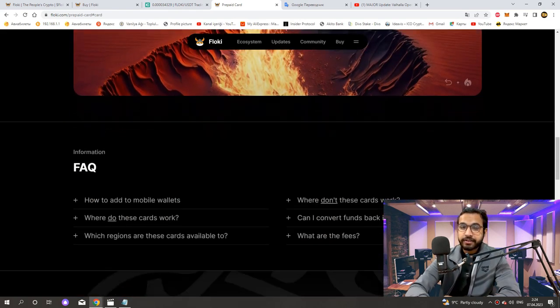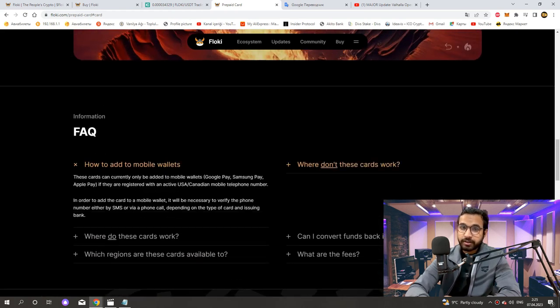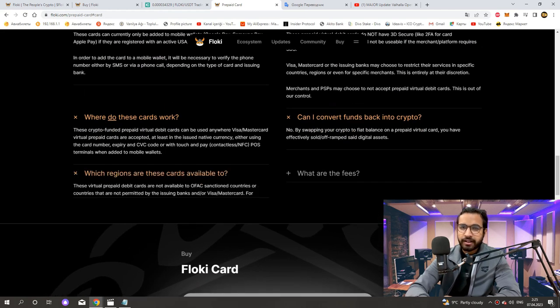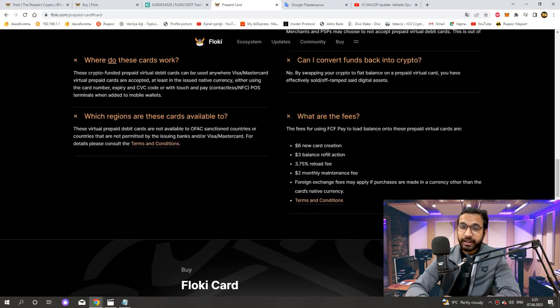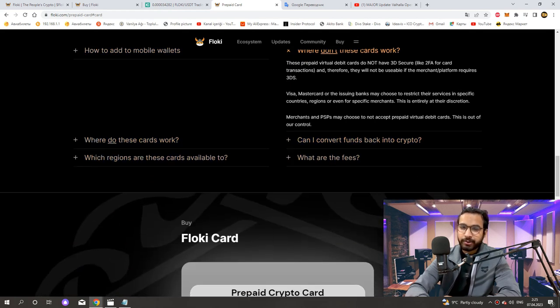Here are answers to all the questions you can ask about the card. Let's take a look at these: how to add to mobile wallets, where don't these cards work, where do these cards work, can I convert funds back into crypto, which regions are these cards available in, and what are the fees? By clicking on any of these questions, you will see the answers. You can get a Floki card right below.